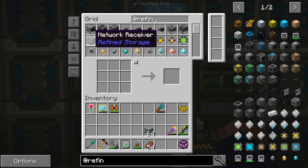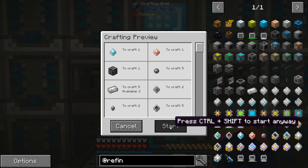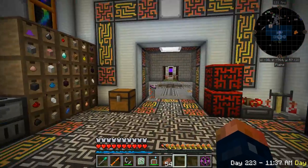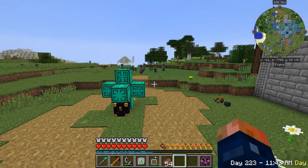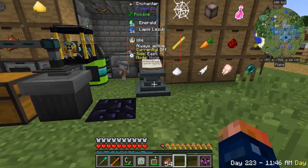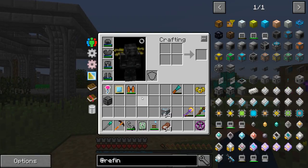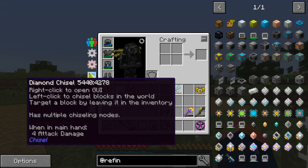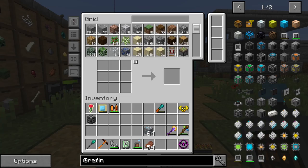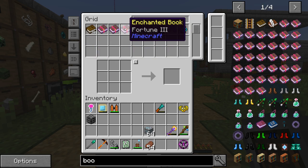I already had one of those auto-crafted. We need a network transceiver — let me start that. Oh yeah, we don't have diamond. I have diamond in here. I did create an enchanter right here and I went ahead and made a Fortune enchantment — I made two of them, one to enchant this pick and vice versa, and to enchant a book for this guy.